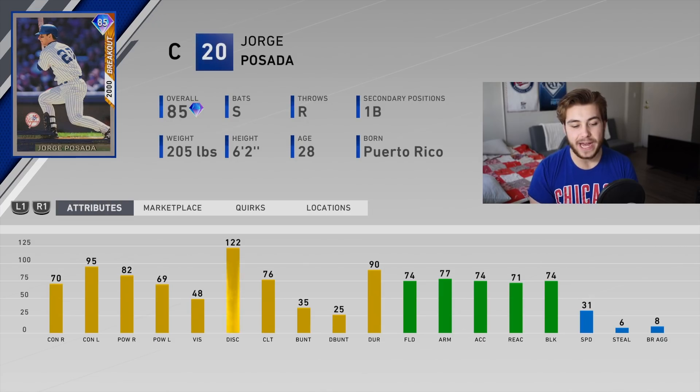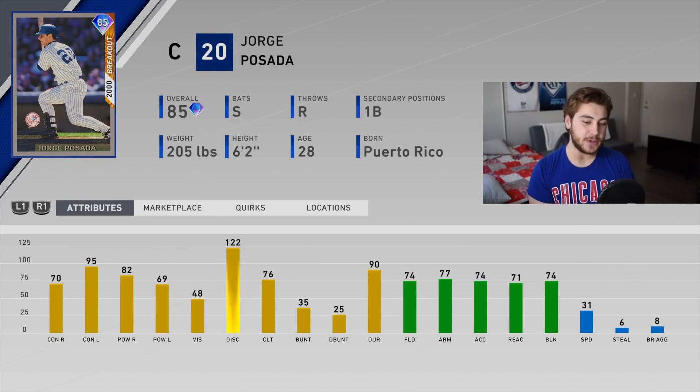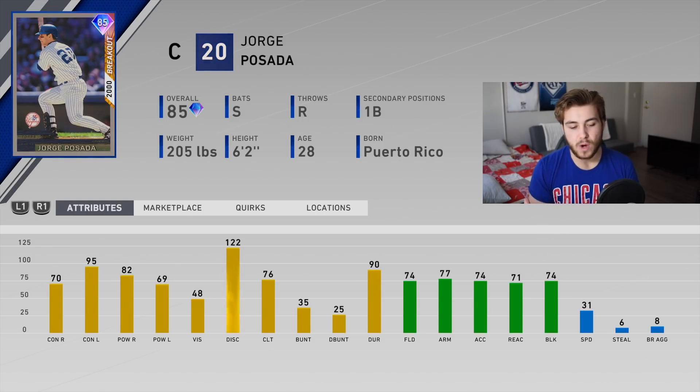Here's the card: 70 and 95 contact against lefties, 82 and 69 power, 48 vision — kind of low, that really hurts this card a lot in my opinion. 74 speed, 77 arm, 74 block, 31 speed. The big positive with this Posada card is he's a switch-hitting catcher. To be honest, this is not a bad card, but it's not the best either. If this card had like 70 vision, even despite the not-great power against lefties, it would be pretty dang good. It is still pretty solid — a great backup catcher for your squad, or if you're just starting into Diamond Dynasty. For now, I still think the level 40 Show Classic Gary Sanchez is going to be better, but this is a nice, solid card.